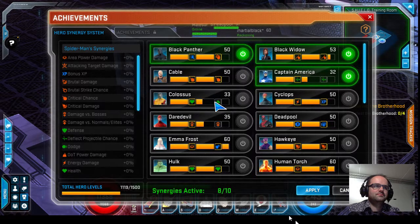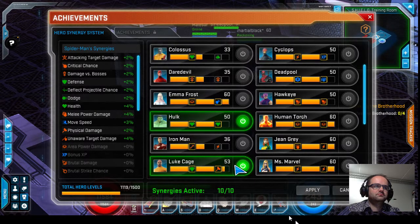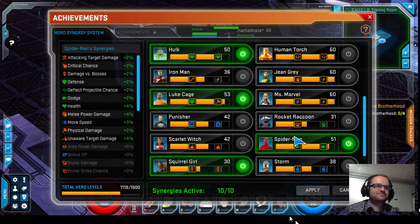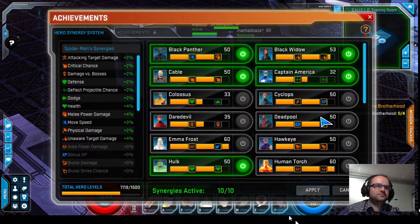For the ranged build, the changes are that you obviously wouldn't use Black Panther. You'd still probably use Luke Cage for the physical damage. Because a lot of your damage comes from Mandarin's and Faultine, you want synergies like Miss Marvel for plus 4 energy damage, Jean Grey for plus 3, Cyclops for plus 2, and Iron Man for plus 2 plus range power damage. You want to maximize damage from your web barrage and your procs — and almost all the procs except for the bleed are energy damage, so that's a big focus.